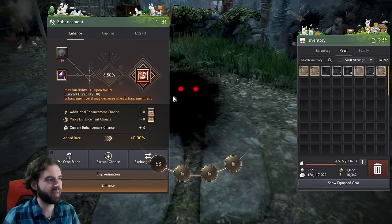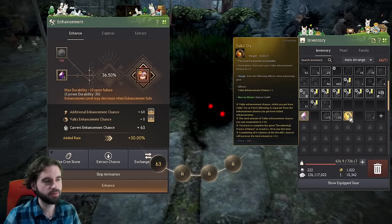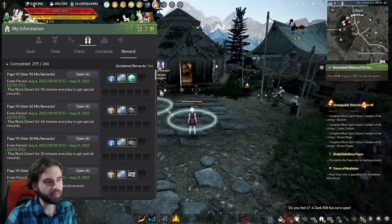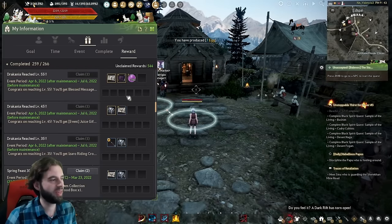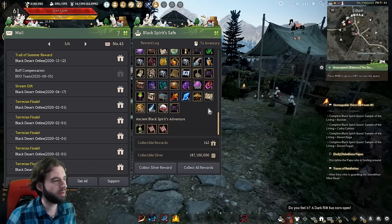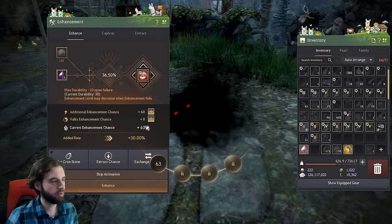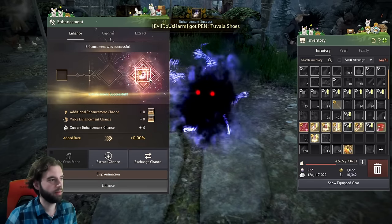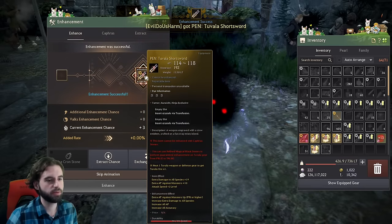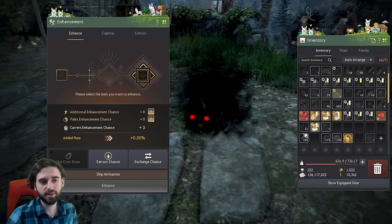Go back into your pearl inventory and pop the +60 stack on the next piece of TET gear you're trying to upgrade — you now have a 36% chance. You can also use items called Valk's Cries, which increase that stack by one, and you can use 10 of them on any given upgrade. Check your challenges menu and login rewards for any fail stacks sitting around — there might be +40s or +60s waiting. Basically repeat this cycle over and over until you run out of upgrade materials or your gear is all at PEN.